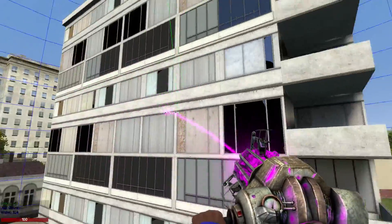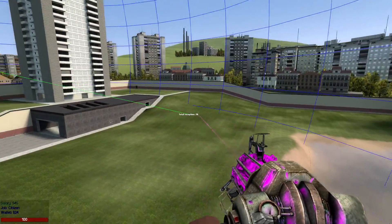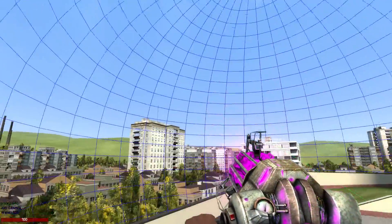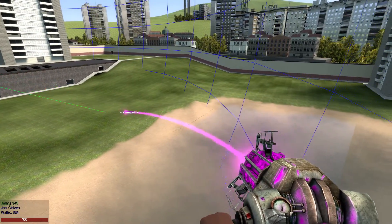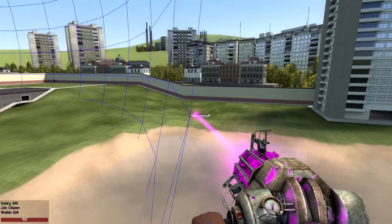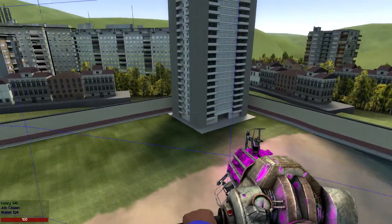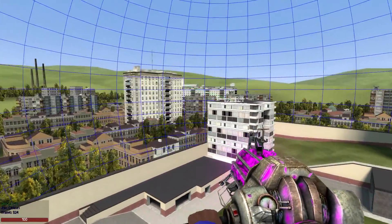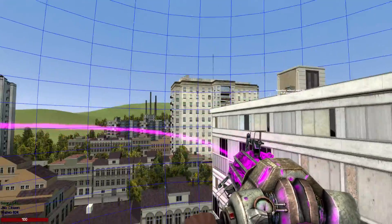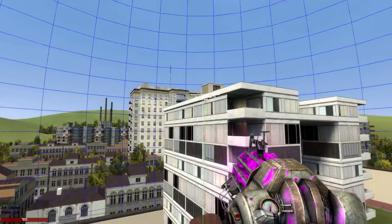Reception is determined by the distance the phone is from the antenna and the thickness of the walls between them. The blue sphere around the antenna represents when the phone will get to about 20 or 30 percent reception. Your phone's reception should ideally never go below 30 percent in places where you'd expect a player to use a phone.